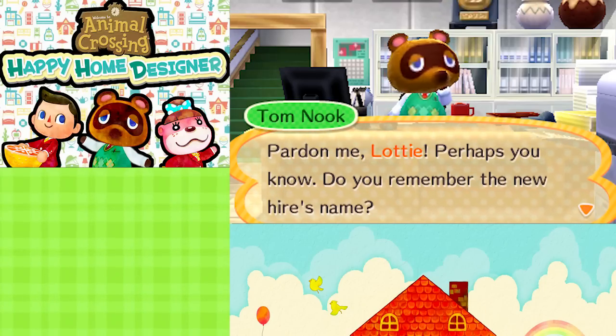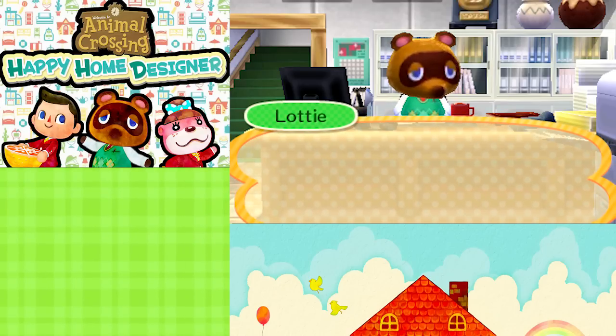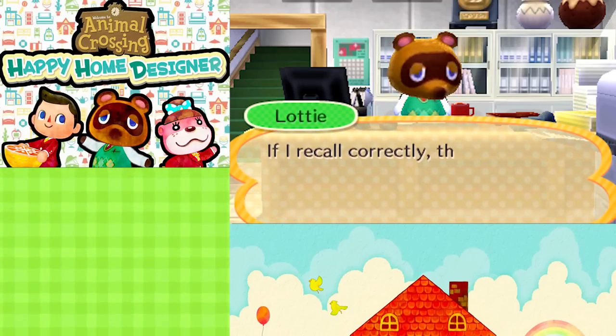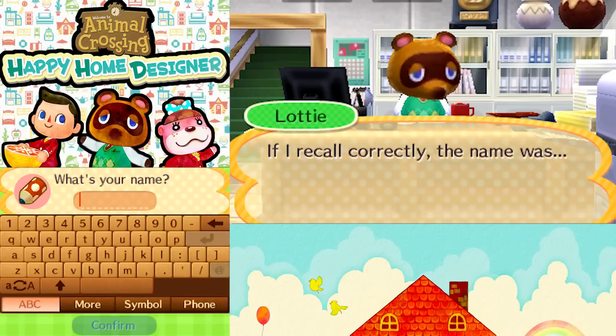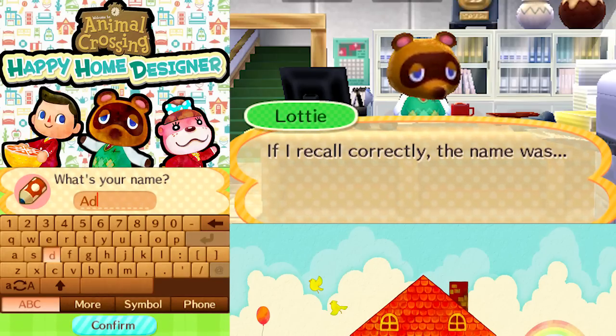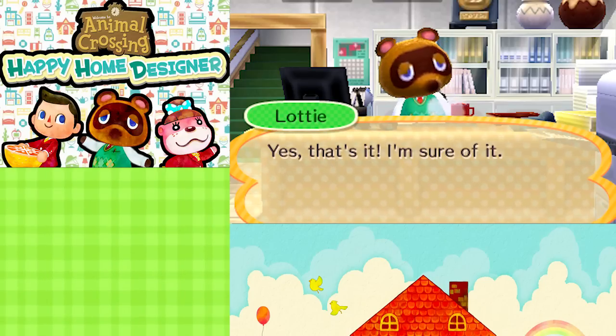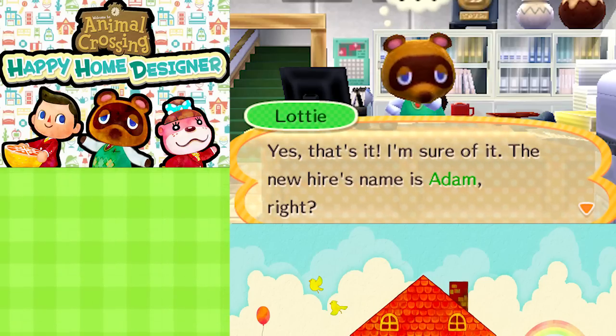Pardon me, Lottie. Perhaps you know — do you remember the new hire's name? You don't remember? Please, Mr. Nook, try to keep it together. If I recall correctly, the name was... Oh, we gotta fill in the blank, and it is Adam. This is the mayor from Gustin in New Leaf — he's just taking a side job. He's got a lot of bells he needs to amass to pay off his house loan and build that new clock or whatever.